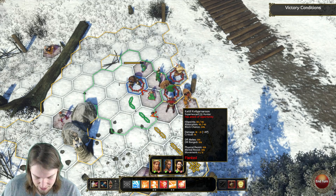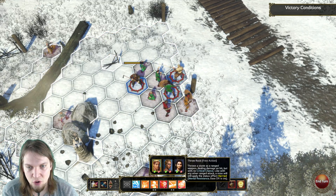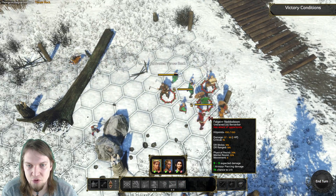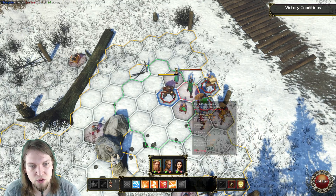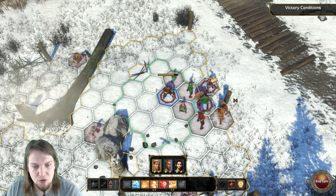Think before you use your actions, and use your free actions wisely. The throw rock ability is a bit of an oddity because it does not trigger attacks of opportunity for some reason, so you can use it every turn if you've skilled it. Most ranged actions will trigger attacks of opportunity if used in melee, and I believe healing while standing next to an enemy does too.